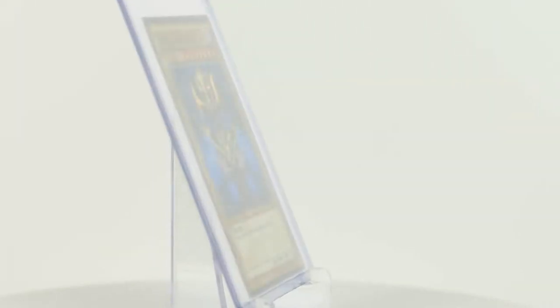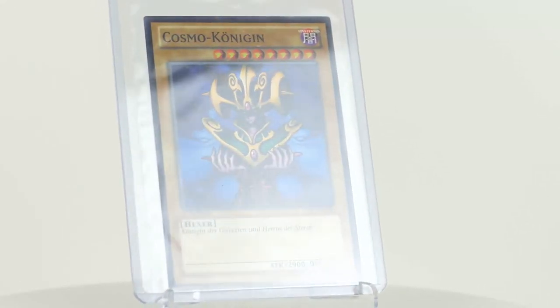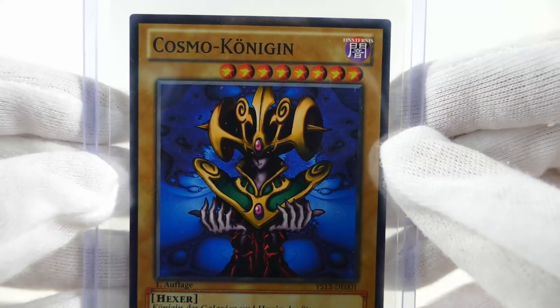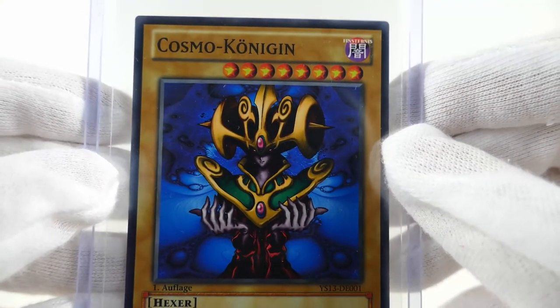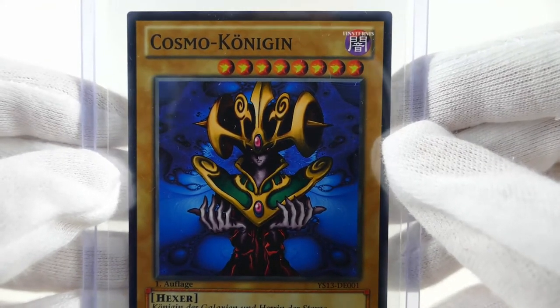The current near mint market value of an English version of this card is between 5 and 10 cents. Taking a closer look at the artwork, we can see the Cosmo Queen's upper body. The text of the card says that she is the queen of the galaxies and mistress of the stars.